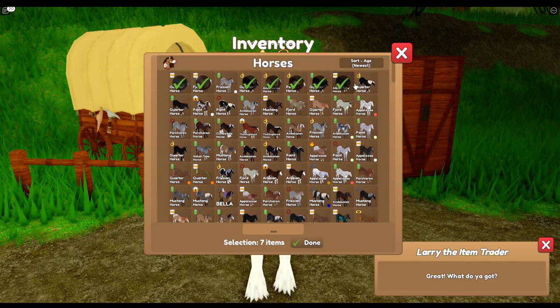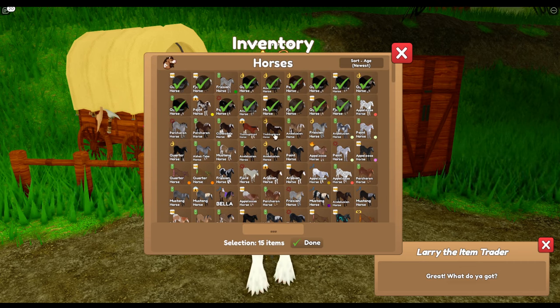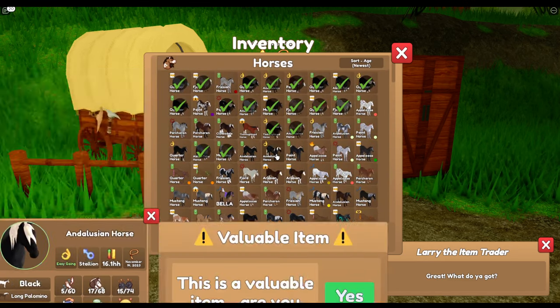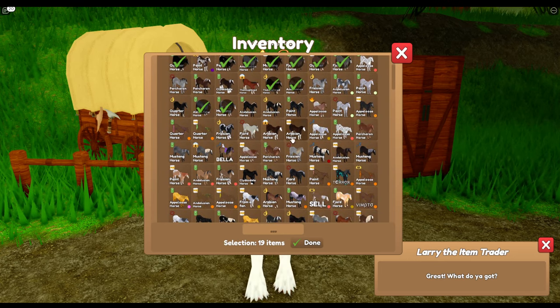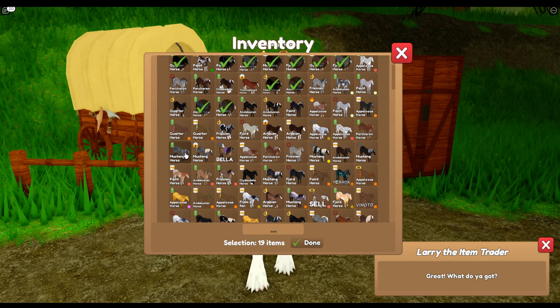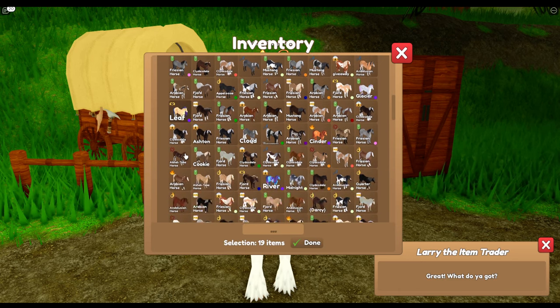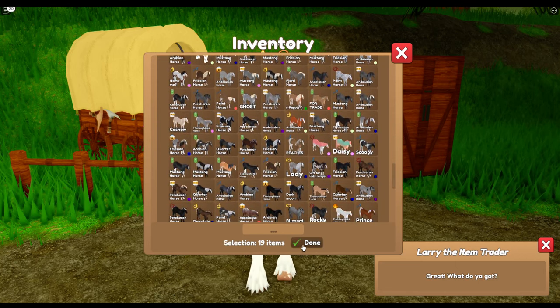I do have quite a few horses here. I'm going to have to sell you - I'm really sorry. I have a double grey but I'm going to have to sell you. And you. Oh, it's a black Andalusian - that was part of my collection, actually. This is tough. I'm going to have to sell all my duplicates of things. Well, at least if we sell those - there's 19 horses there for £10,000.